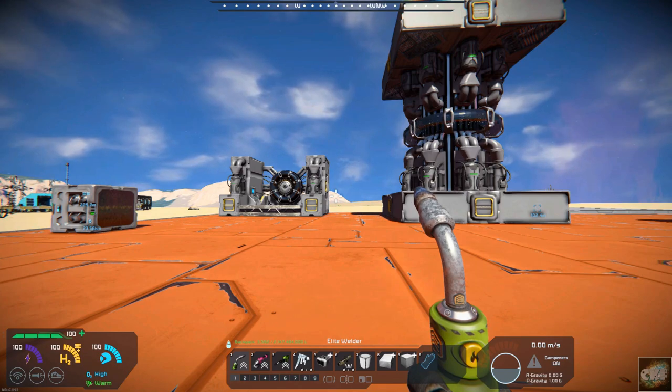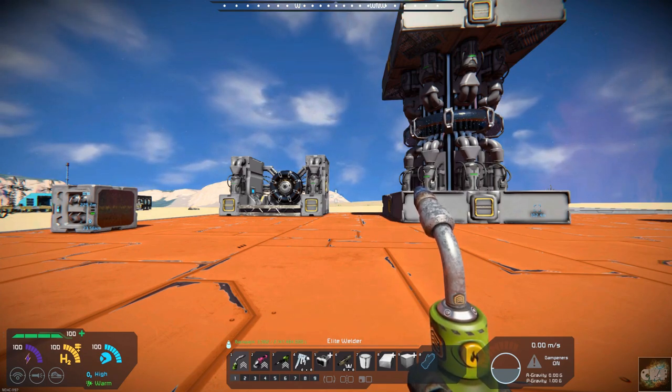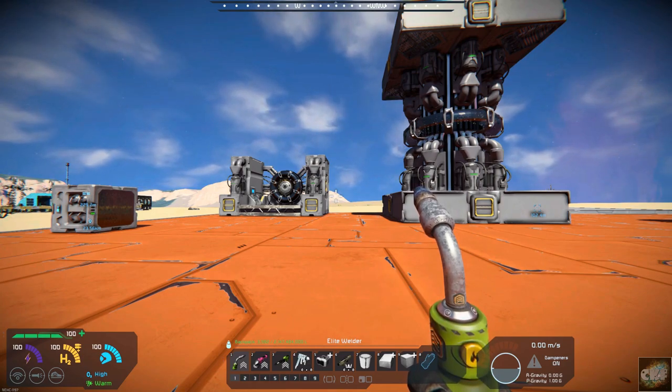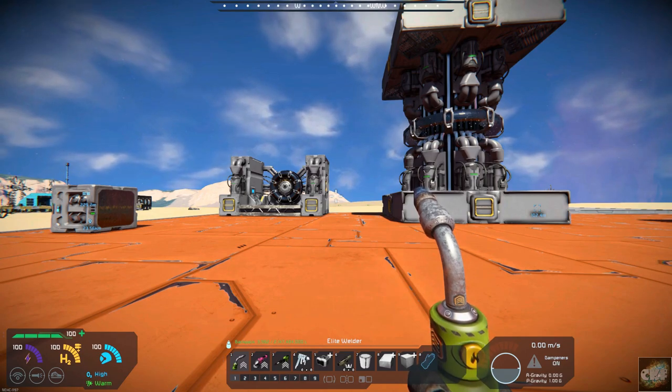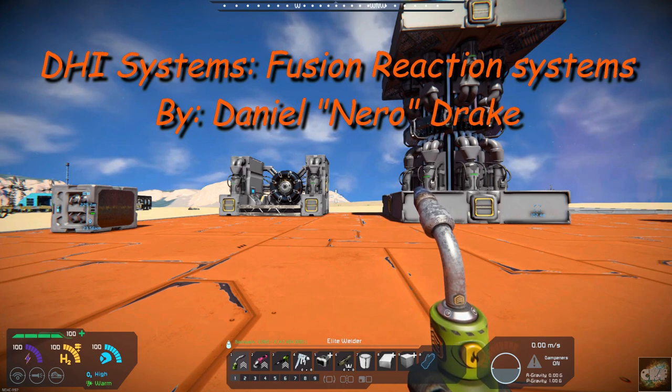Hello all you space engineers out there, Commander Kingfish here, and it is Mod Wednesday. Today's mod is a new fusion reactor system: DHI Systems Fusion Reaction Systems.